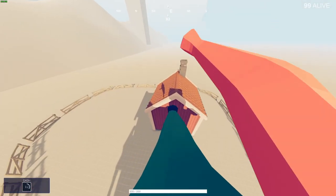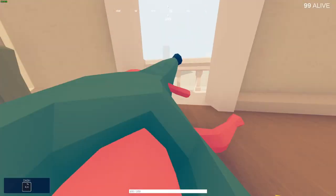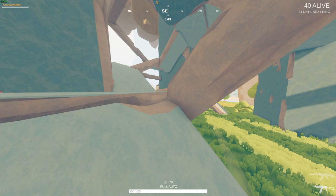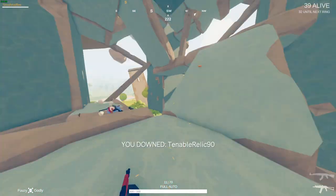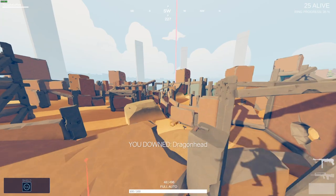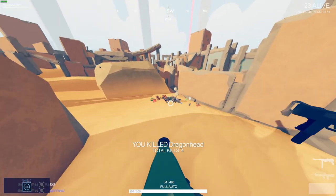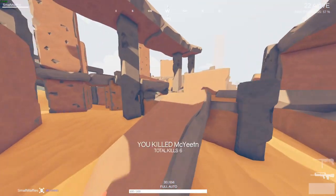Movement is key, but you're probably wondering how you're supposed to kill people while moving around so much, and that's where my next tip comes in: hip fire. Often you can very effectively and accurately hit shots with almost any weapon in close to medium range combat while hip firing. So basically in most engagements you want to be jumping, moving, and hip firing as much as possible.